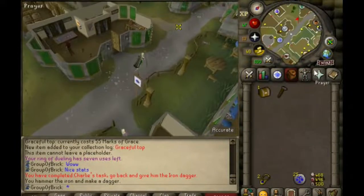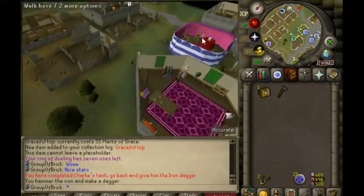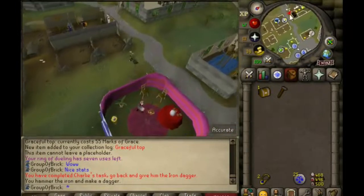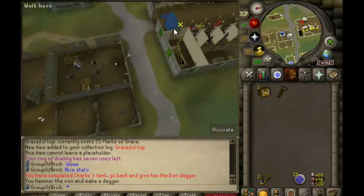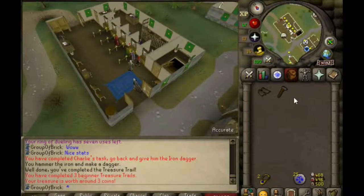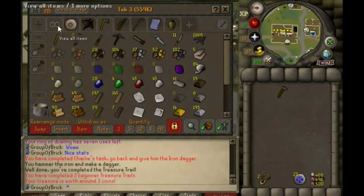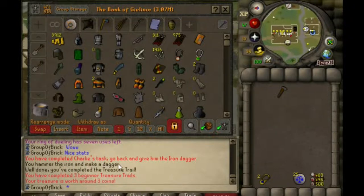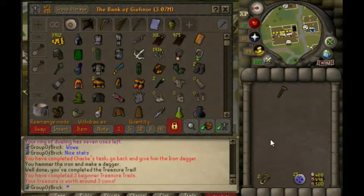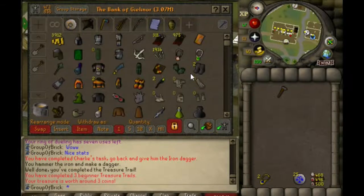I just got that second-to-last piece of graceful, and kept forgetting I had this beginner clue in the bank so I just went ahead and did it. This is the first beginner casket on the account — let's see what we get. Oh, leather vambraces — terrible, but what do you expect? Actually, that was number three; I don't even remember doing the others. Usually my wife opens my caskets because she loves it — her reaction is pretty funny sometimes, so I might just save them up and have her open them.